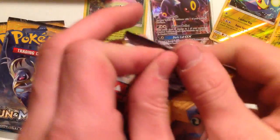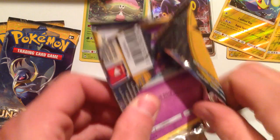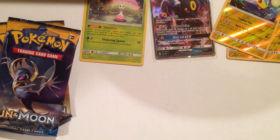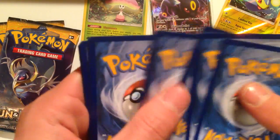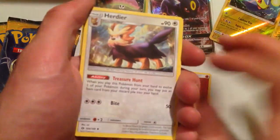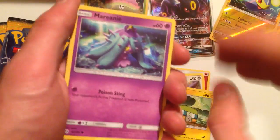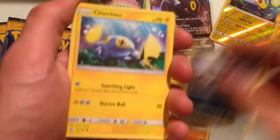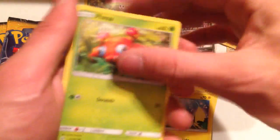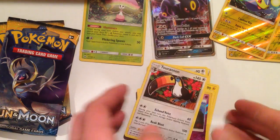Pack number seven — this one's open funny. Herdier, Crushing Hammer, Charjabug, Marianne, Roggen Roller, Alolan Rattata, Chincho, Paris, Reverse Hollow Cosmog, and a regular rare Toucanon.